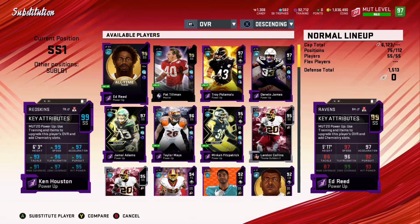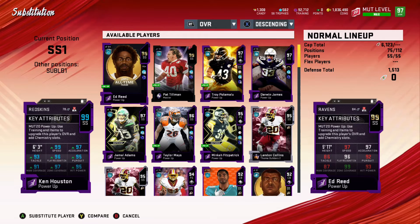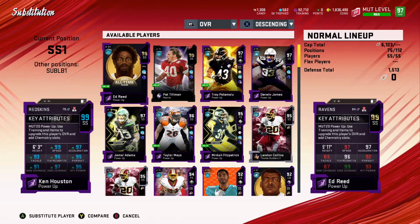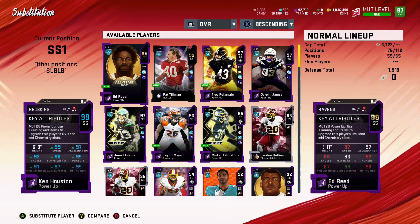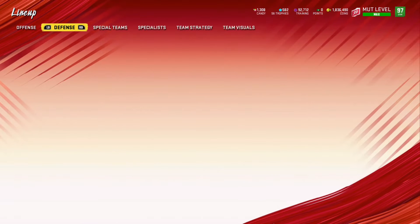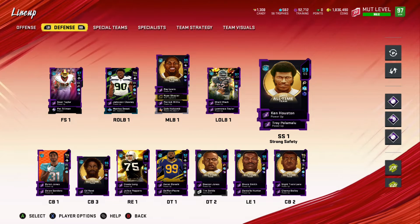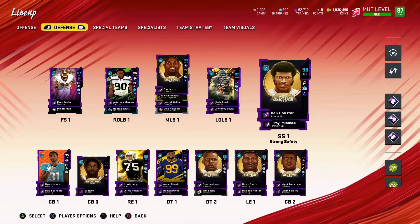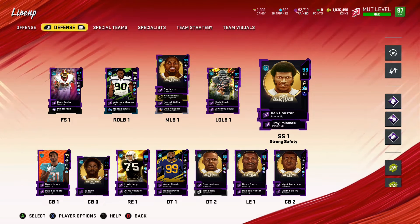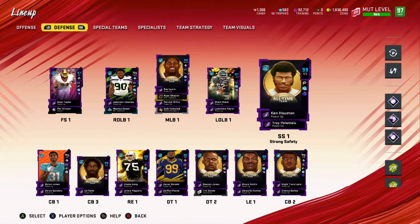Ken Houston, being 6'3" and a Washington player, is going to be at this position the rest of the year. I'm subbing him in at linebacker a lot in nickel and dime and he is doing a tremendous job there — I think he is sub-linebacker 1 at this point. Putting those extra attributes on him could help out, making him one of my three players that could get those abilities. But I really like what he does come with stock. Same thing with Sean Taylor — not 99 overall, but he does absolutely everything well.